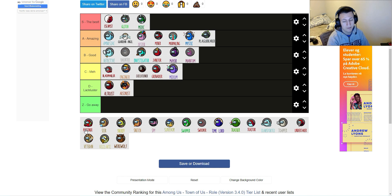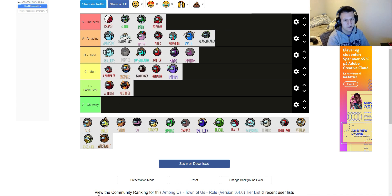Poisoner, like in my previous video, was S tier, and here it's S tier again. Nothing has changed — really easy value. You touch somebody, you run away, they just die. People will be thinking Swooper, people will be thinking self-suicide on the Sheriff, or people will be thinking it's a Poisoner. It's really difficult to pinpoint the Poisoner. It's an S tier.